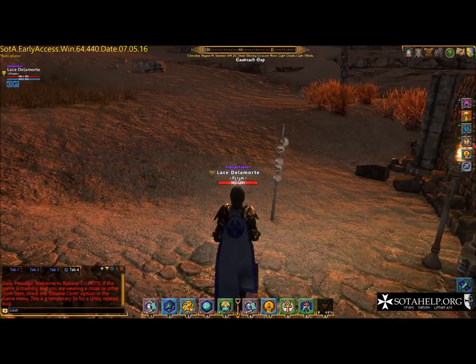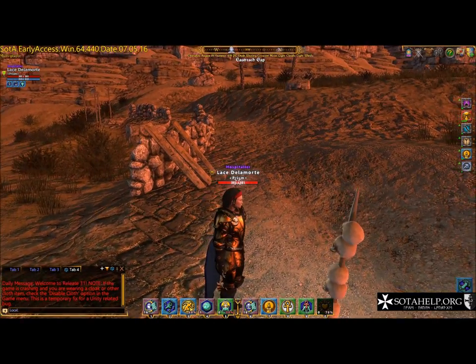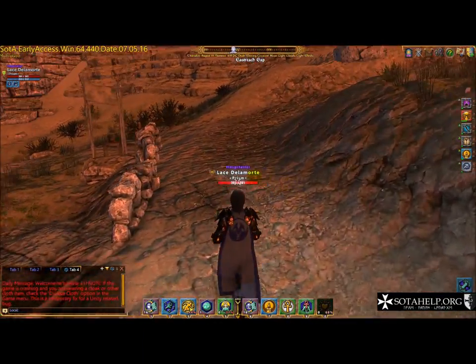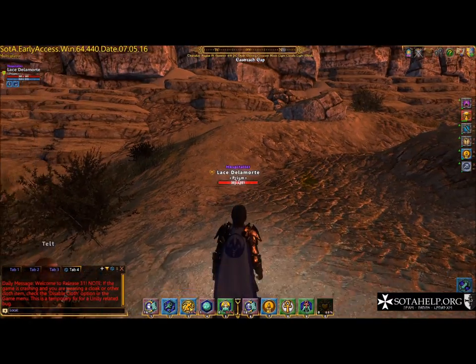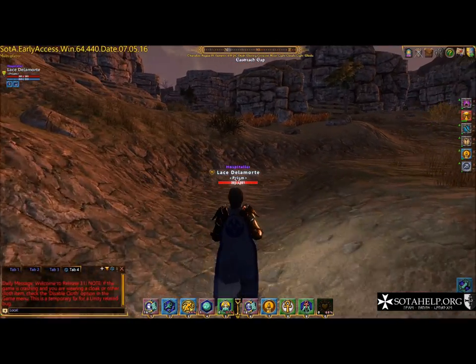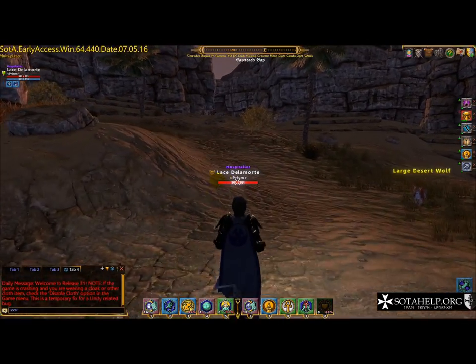Okay, so I just zoned in to East Reach Gap. Look - one, two, three, four, five skulls. If I'm a brand new player, five skulls - I'm going to get eaten. If I'm a brand new player and somehow uberly rich because my BFF gave me 50,000 gold, I could talk to this guy and he'll take me to the other end of the zone. But just to illustrate how running through a zone goes, I'm not going to take the cheap way - and it's not that cheap, 1,500 gold is a lot of money.